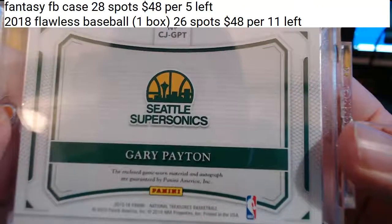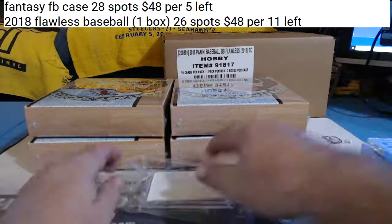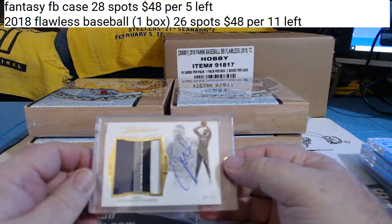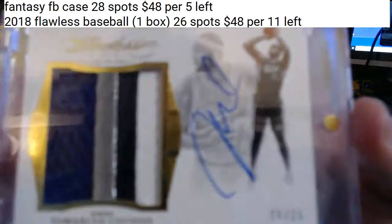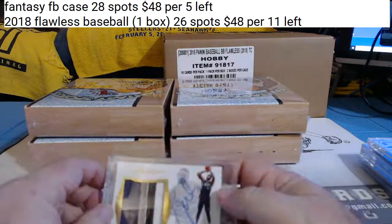The Sonics became the Thunder, Thundercats. Gary Payton, The Glove. And flawless — four-color patch autograph for the Kings, DeMarcus Cousins. Boogie Cousins, 20 of 25 for the Kings.